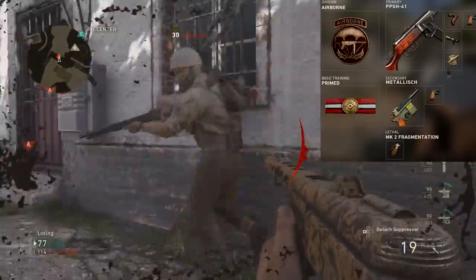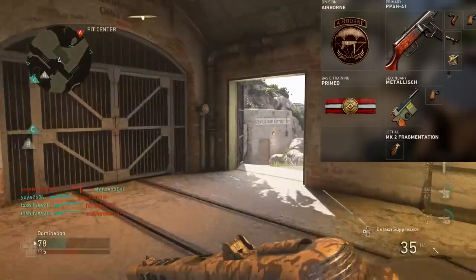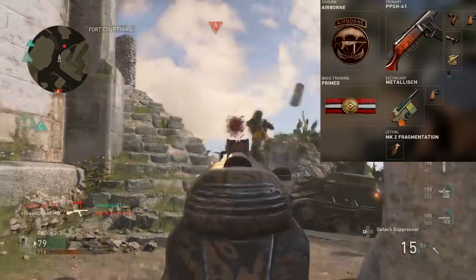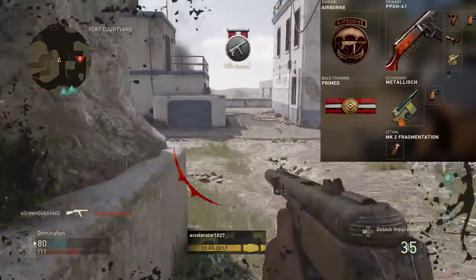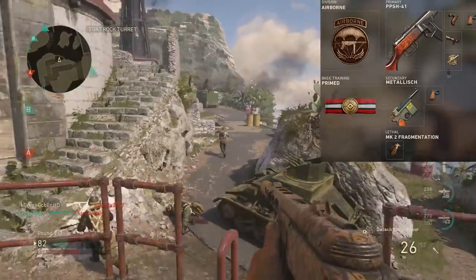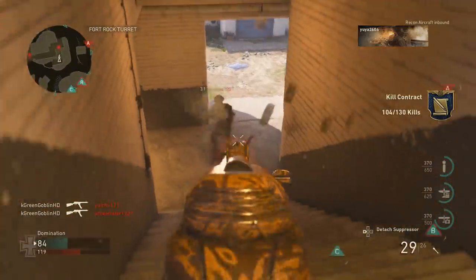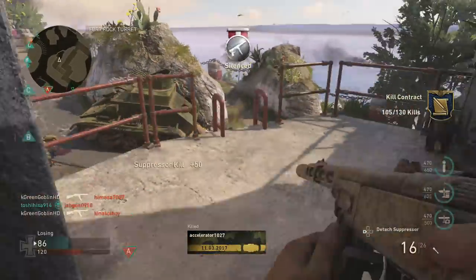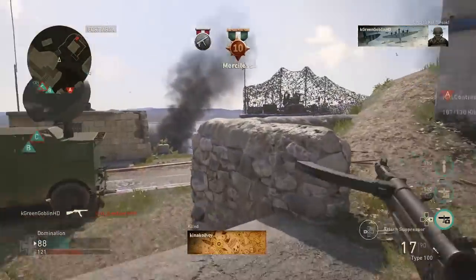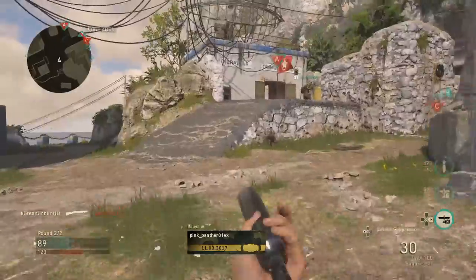For my secondary I run the machine pistol - extended mags is the best attachment for it if you have it. I run a normal frag grenade, not much customization there. Now why don't I have extended mags on the PPSH? Because there's no reason - you already have 35 bullets, which is enough for three to four kills fairly easily. The reload time isn't slow at all. Extended mags is cool to have but not needed.